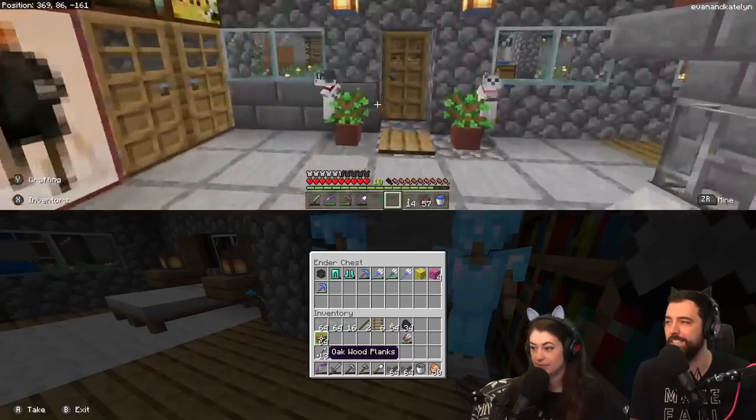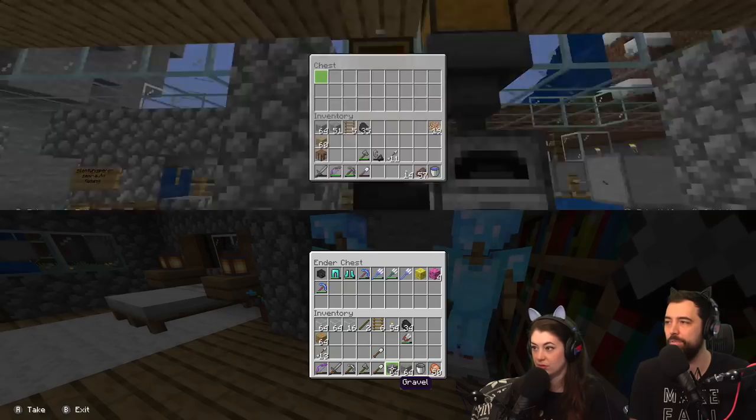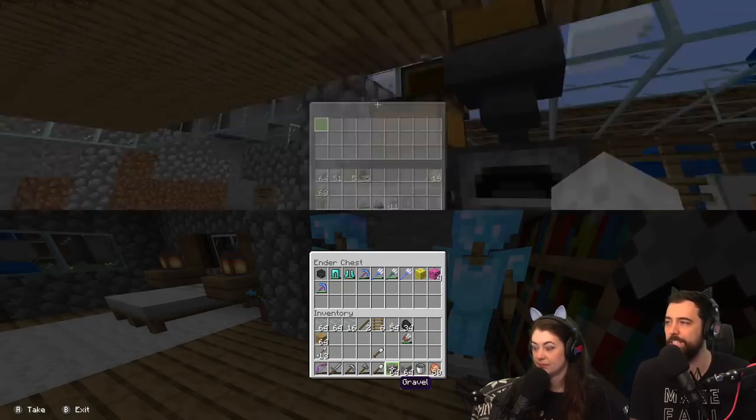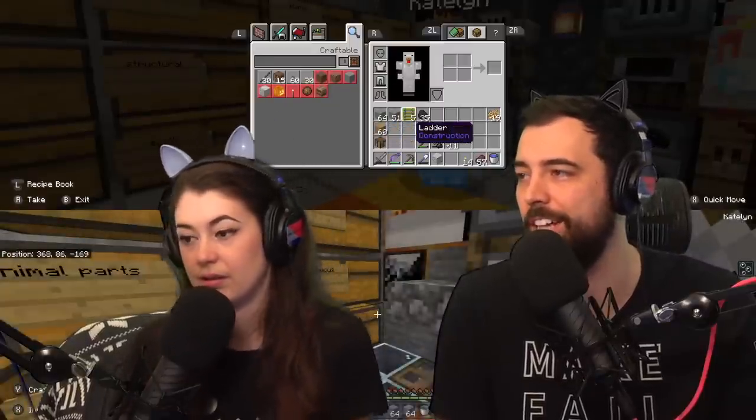Did you grab all of the glass? I grabbed all the glass. I have some gravel. We have an auto smelter by the beach house, so let's gather sand and then head to the beach house - we can do everything we need to there.